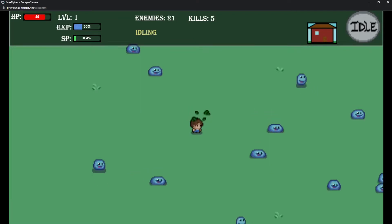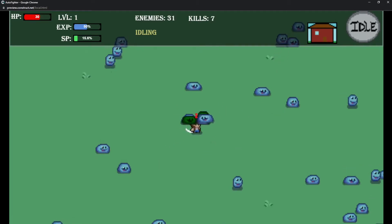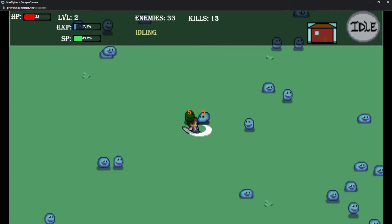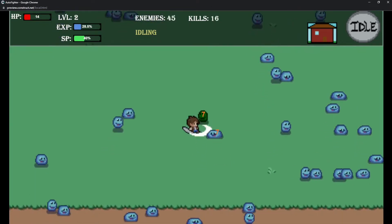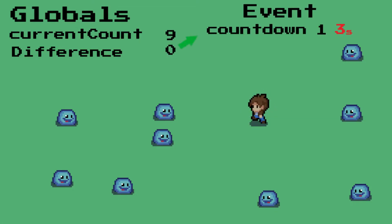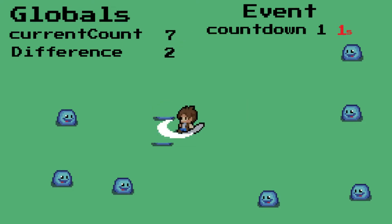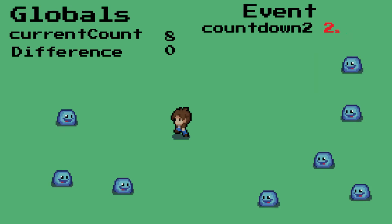This brings us to our next stage: the enemies. The simplest way I could think was to just have an overlap check, and while our hero is overlapping we will just spawn a bunch of enemies. Another common way this is done: each spawn has a set amount of enemies already. So when you show up you'll see say 10 enemies, and when you kill one or two it starts a countdown timer — say two seconds passes — and however many enemies you killed will respawn, keeping it at 10.